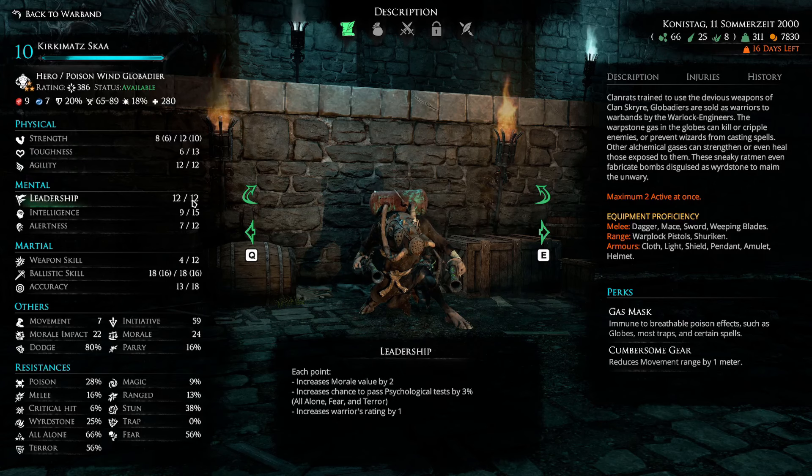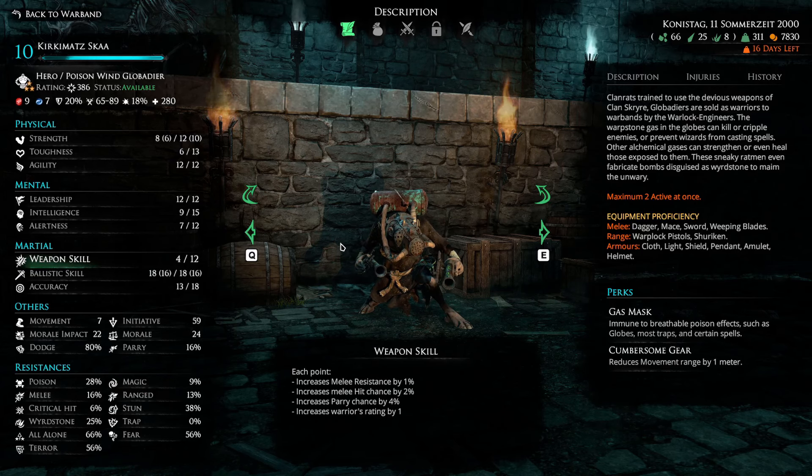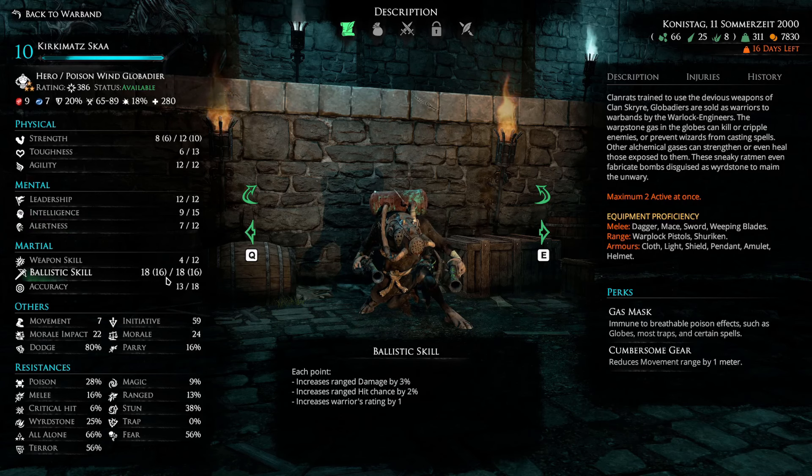I brought his leadership up fully just to ensure he'd pass psychological tests, because the worst thing is having two guys gang up on your Poison Globadier — he freaks out, fails his all alone check, and keeps trying to run. Even though he has 280 HP and your tank only has 320, the difference in melee resistance, low armor absorption, and other stats make him very easy to kill in melee. I put the rest of the points into intelligence to buff his stun resistance — again, if he gets stunned he's going to die.